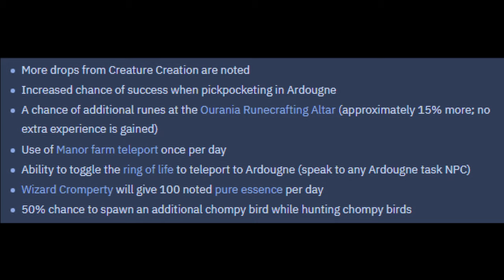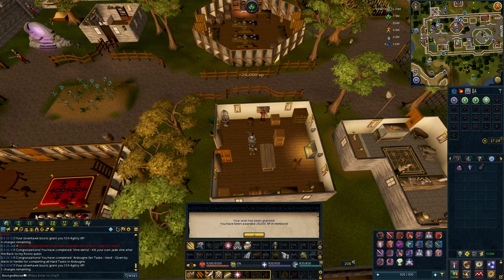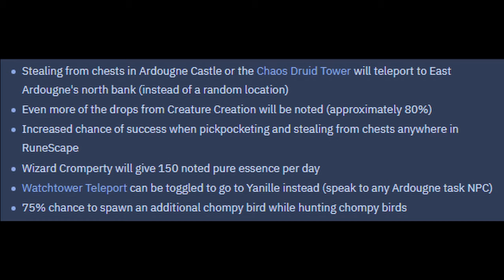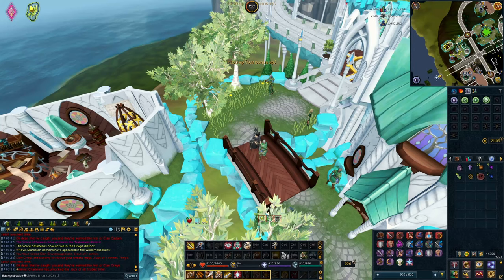At all times we get these bonuses from the cloak: more noted drops from Creature Creation, increased pickpocketing success in Ardougne, more runes from ZMI crafting, teleport to Manor Farm once a day, Ring of Life can teleport to Ardougne, the Wizard gives 100 noted Pure Essence, and we can get additional Chompy Birds. We used the hard lamp to get 28,000 Herblore XP, leveling up to 94 Herblore - we can make Prayer Renewals now. The most important Ardougne Cloak 3 bonus is increased pickpocketing and chest-stealing success anywhere in RuneScape, including Prifddinas Elves. We also get a higher chance of additional Chompy Birds when hunting, which we're never going to do.